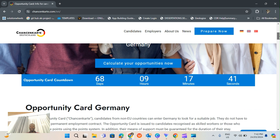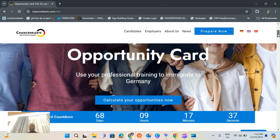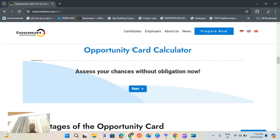If you want to calculate your points, you need a minimum of six points to immigrate. You can hit up this calculator - 'Calculate Your Opportunity Card.' Hit start.